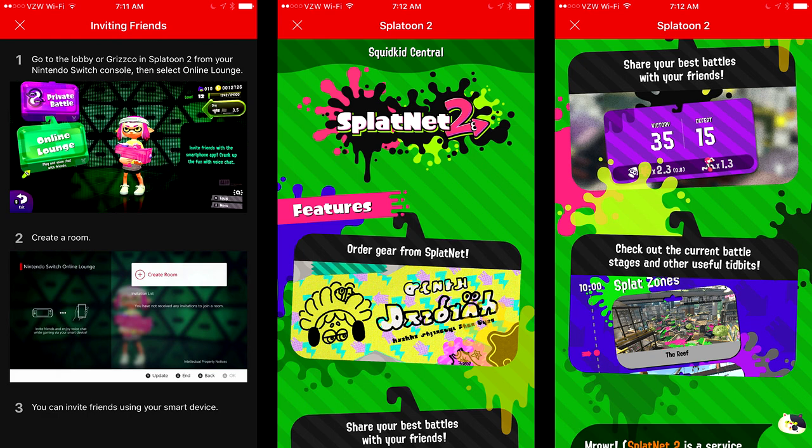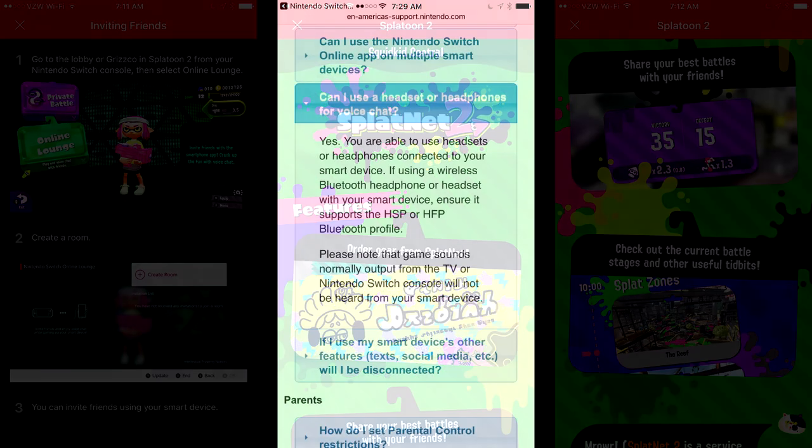This matters a lot because who wants to listen to muffled game audio when you have a headset on, especially with noise-canceling headphones — you'd only hear voice chat without the game audio. Back at E3, Reggie noted this was just a third-party option, which made people assume the Switch would somehow send audio wirelessly to your phone so you could get game audio and voice chat through the same app. But that's not the case. The support site says you can use headsets or headphones connected to your smart device, and if using wireless Bluetooth, ensure it supports HSP or HFP.